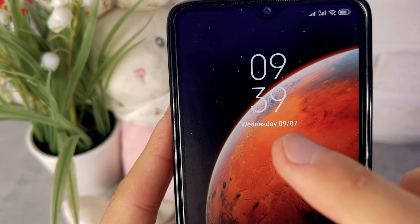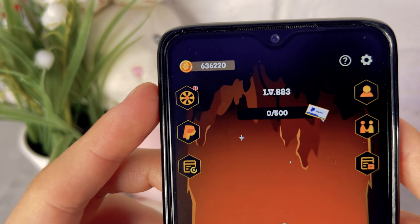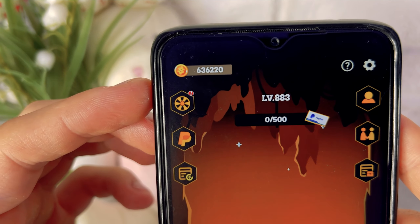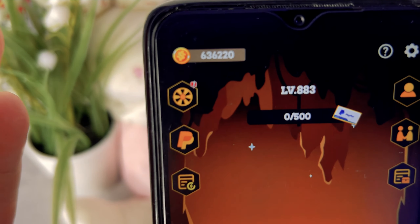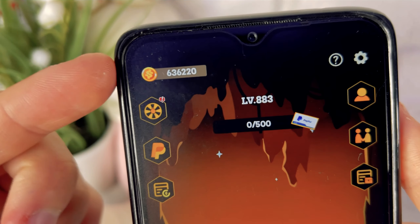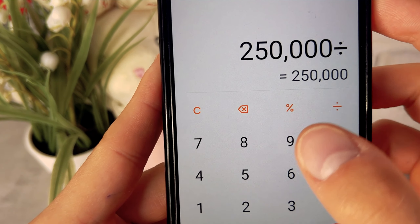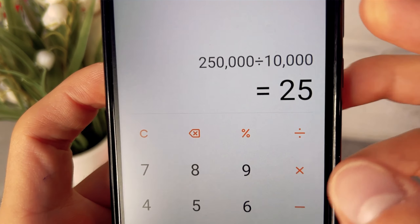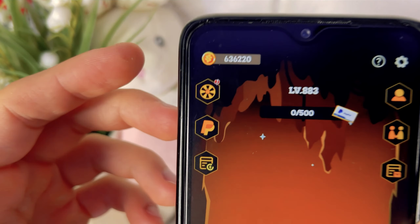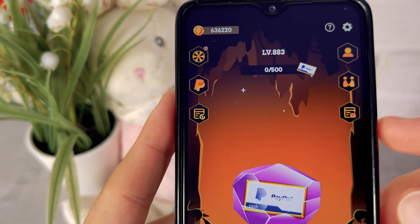It has been one day — today is September 7th. I probably worked for five or six hours yesterday and earned 250,000 coins during that time. I now have a total of 636,000 coins on my balance. The rate is very high: 50,000 coins equals five dollars, so I earned about $25 yesterday. Can you imagine — $25 a day just playing a simple game on your phone? Now let's withdraw the money.